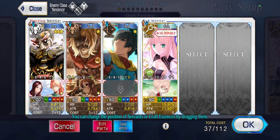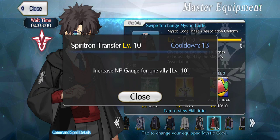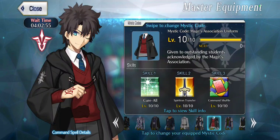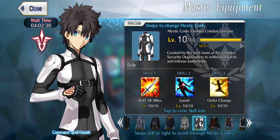Here's where it gets a little interesting depending on how long you've been playing. You can use the Mages Association mystic code to give an extra 20% Noble Phantasm gauge to one ally. You could also use the Chaldea Combat Uniform mystic code to Order Change in a Shakespeare, buff your party's Buster damage, and give somebody an extra 20%. Either of those versions of this team will still work.